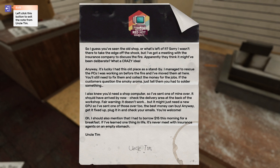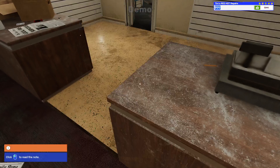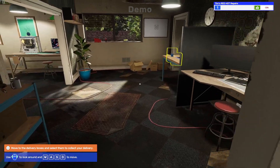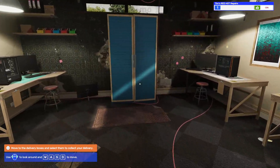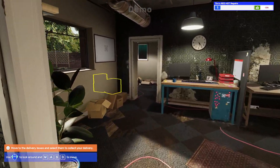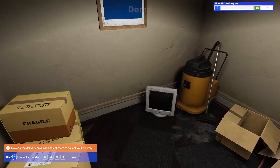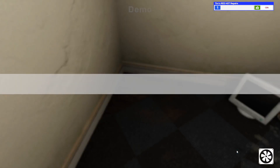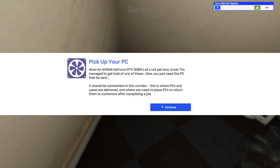This isn't a bad building — there's a lot of space. You've got a back room to fix things in. It's a good size for any type of shop. We have some boxes here with some items. We got a delivery — a GeForce RTX 3080. Let's not ask how Uncle Tim managed to get one of these. When this game was actually released, the 3080 was probably really high-end. It should be somewhere in the corridor — that's where PCs and cases are delivered.